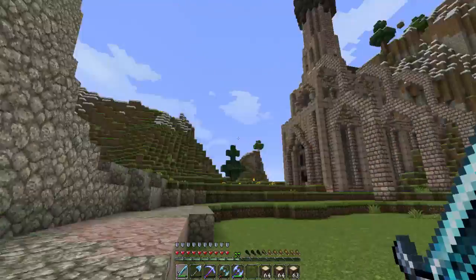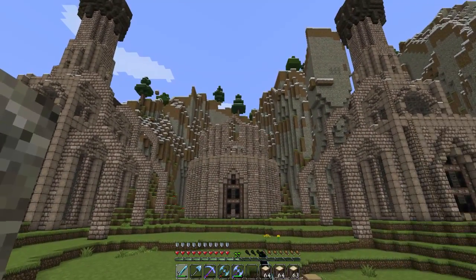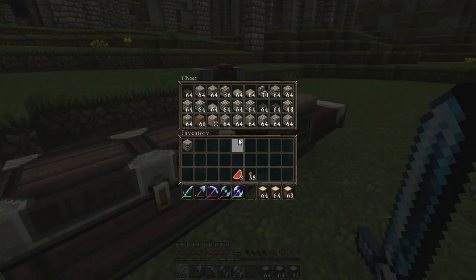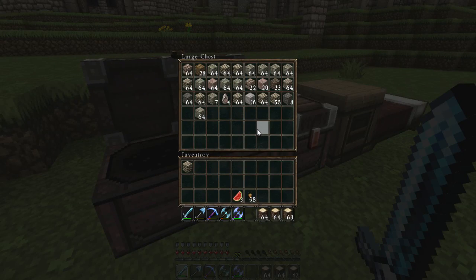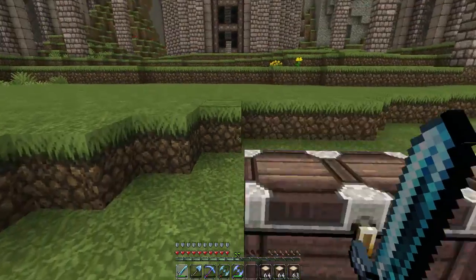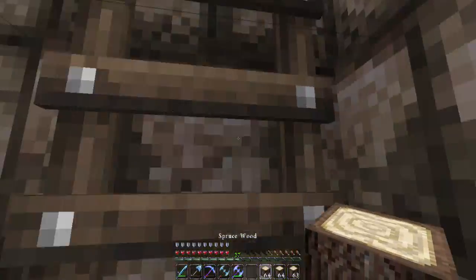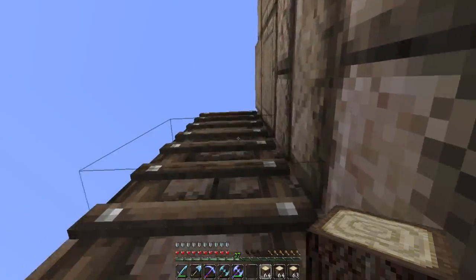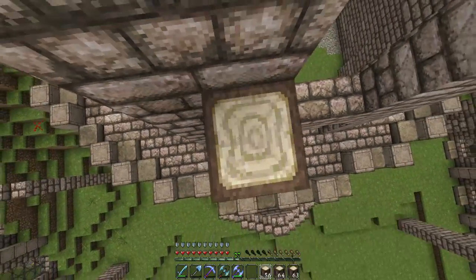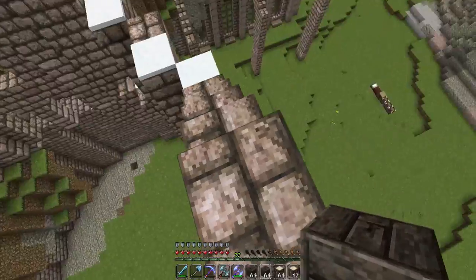Here is where we left off last time — as you can see we had those arches, I haven't done anything else to this build since the last episode, but today we are gonna start on that roof. Domes are really difficult to build off of memory — it's much easier to build a dome from a calculator and that's what I'm gonna do, because it will be a million times easier than doing it any other way.